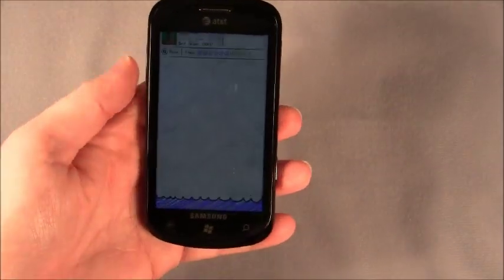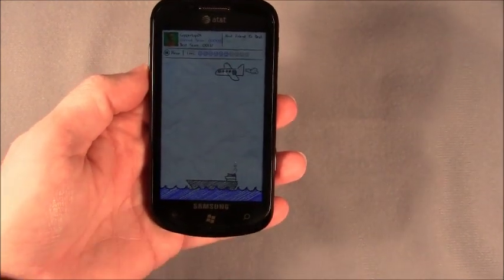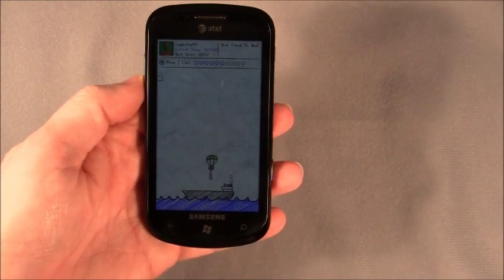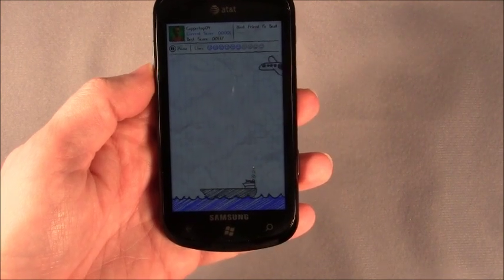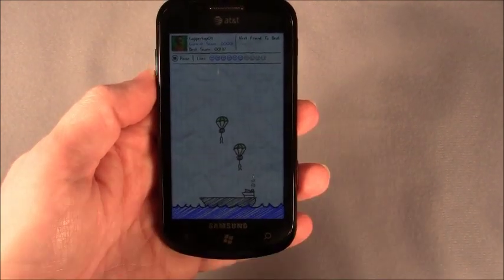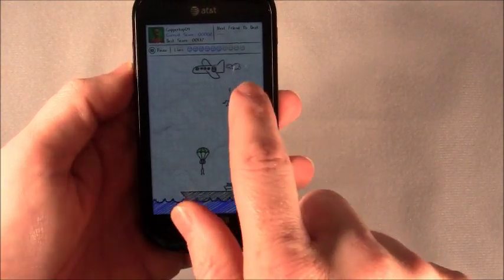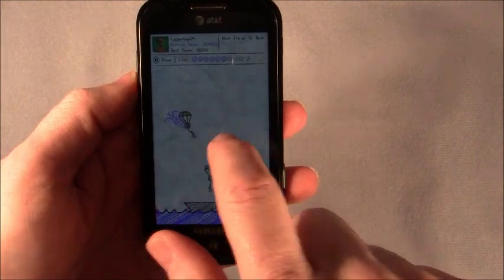Parachute Panic has unique graphics and a simple game concept. You've got parachutists that drop from a plane, and you've got to land them on a ship. Some parachutists will deploy their chutes automatically, others you have to tap. And to steer them, you just swipe the screen to create a gust of wind.